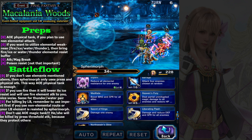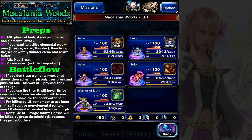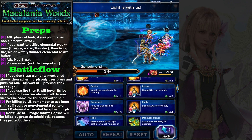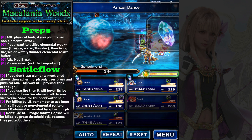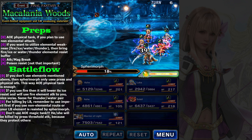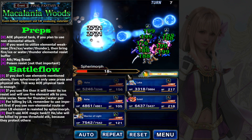Maybe the problem is killing it using LP, but I don't think you need to worry about that because the reward is only 10 LP — really, really garbage. So let's use Light is With Us again.